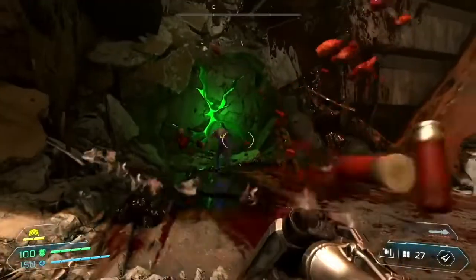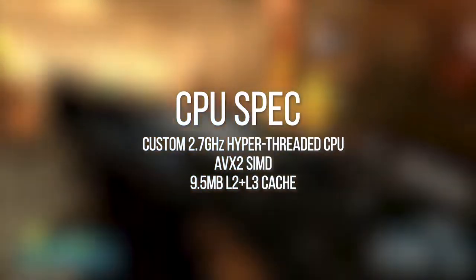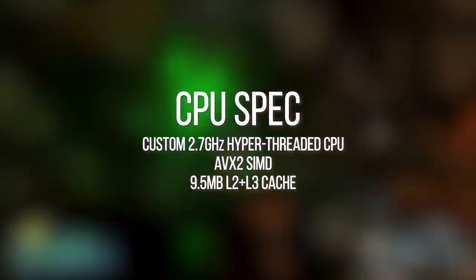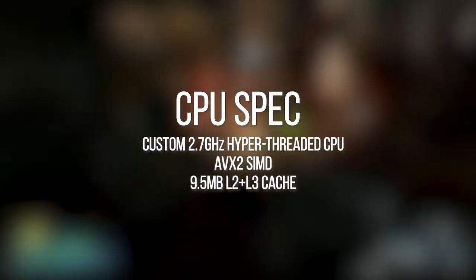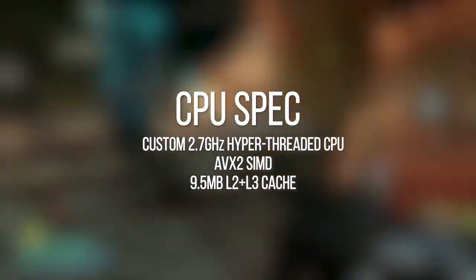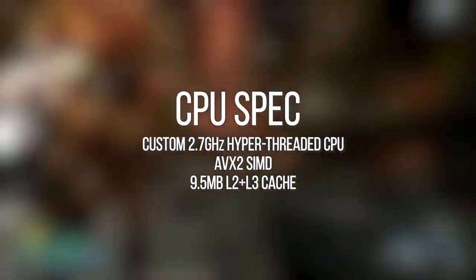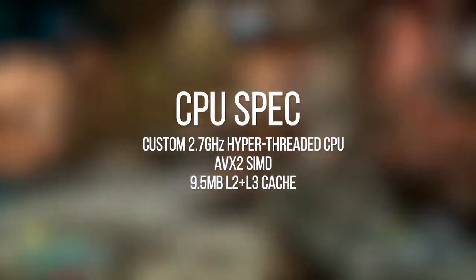Let's talk core specifications, starting with the CPU — one of the defining limitations of current-gen systems. Google isn't saying who is providing their CPU for Stadia, but with the spec that's been released, it's pretty easy to figure out that AMD just don't produce anything quite like the configuration seen here. We're looking at an x86 processor clocked at 2.7GHz, and we've been told that it's many-core in nature and does utilise hyper-threading. AVX2 instructions are supported, and there's the curious disclosure of 9.5MB of L2 and L3 cache. Google also says it's a server-class CPU — a true generational leap over the Jaguars seen in the current-gen machines, though how it compares to PC processors in the cloud or at home remains to be seen.